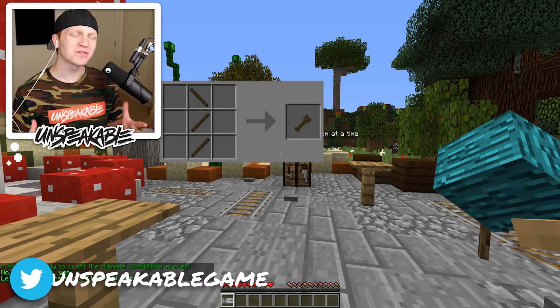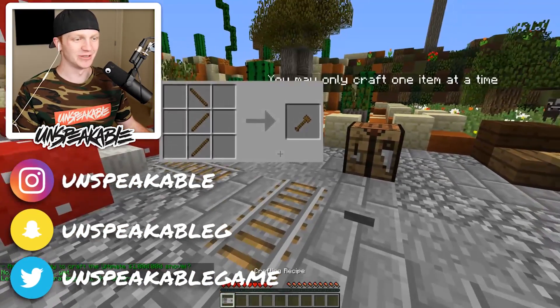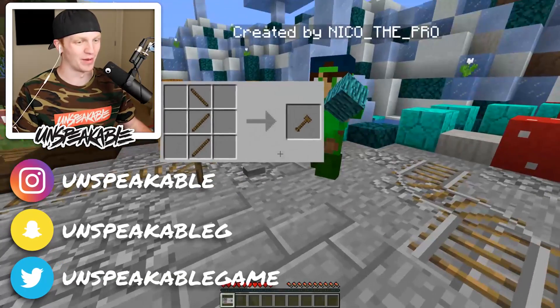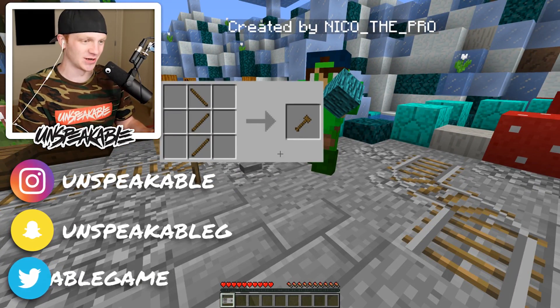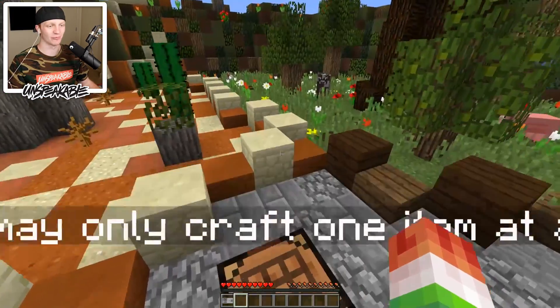Now you may ask, Unspeakable, how do you craft a million dollar rainbow shovel? Well, you have to start with the basics, which is the wooden shovel. But this is even before the wooden shovel — you got to start from the beginning. We're going to work our way up, eventually crafting the rainbow shovel.